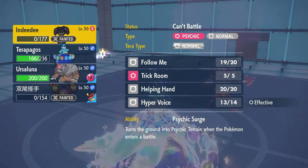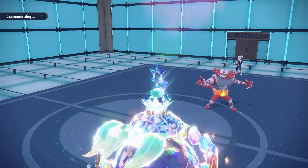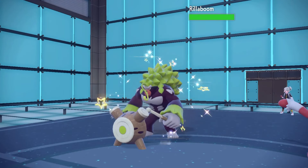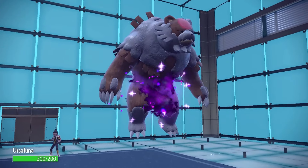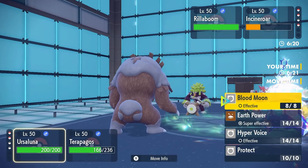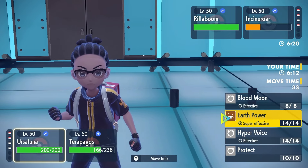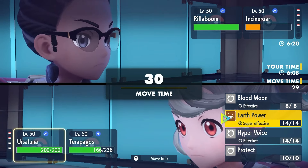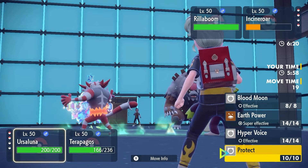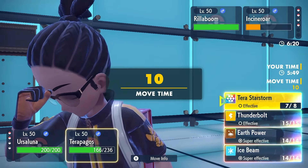How do I want to play this? We know he has Calyrex Ice in the back. He may just waste his Fake Out here. He could just go for Wood Hammer immediately though, which would be bad. He could Fake Out my Terapagos and try to kill with Flare Blitz or something if he has it. Protecting my Ursaluna is a risk — this turn could be nothing more than damage on Terapagos, and in that situation I think I'd just lose.